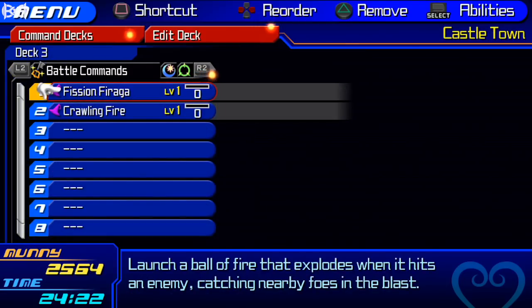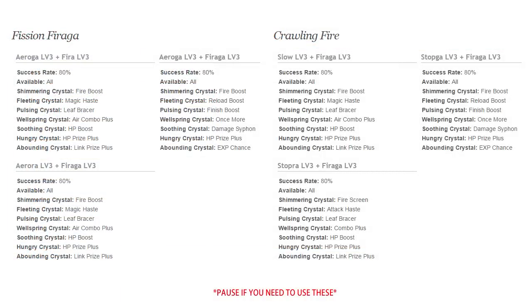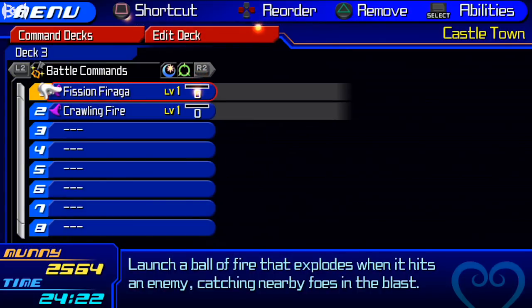To make Mega Flares, you're gonna need Fission Firaga and Crawling Fire. There are a few different ways to make each of these commands. Depending on how you want to do it, you can pick any method on the screen right now — there are a few methods for each one, so pick the way you want to make it and make one of each.